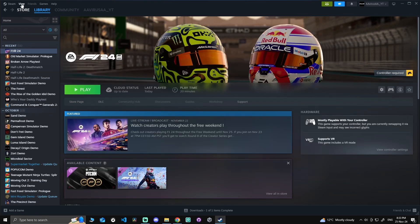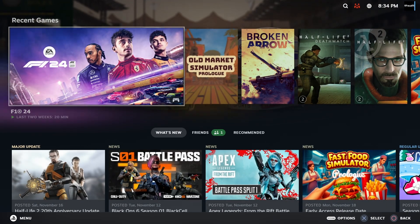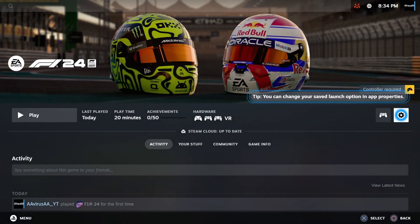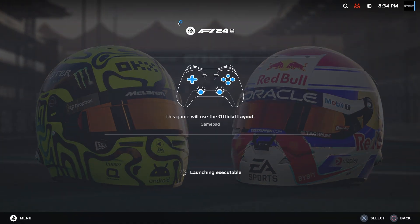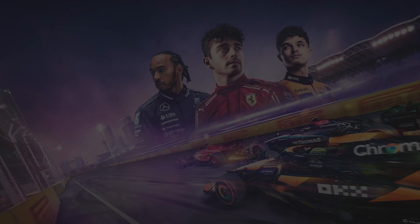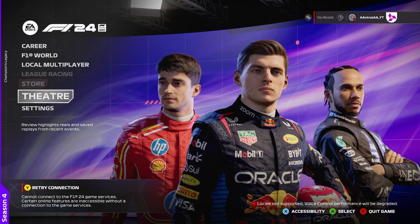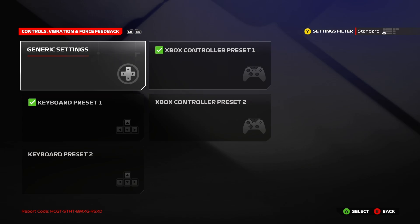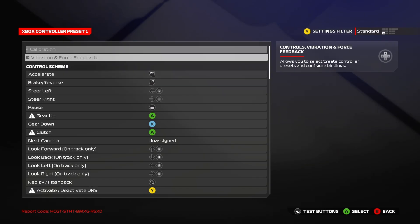For the first solution, you're going to go to Big Picture Mode and launch the game. As you can see here, it's showing the Xbox controller layout. Let's go to the settings — as you can see, it's reading as Xbox controller layout, and we don't want that.